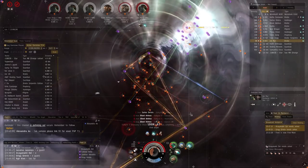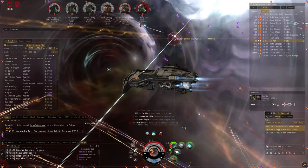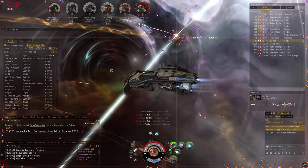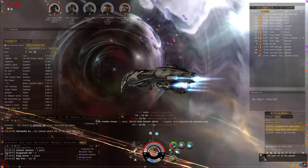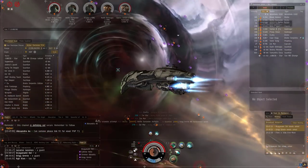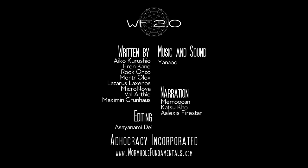Knowing about system effects is essential to your survival in both PvP and PvE. Some tactics work spectacularly well with certain system effects and nowhere else, while your favorite fleet comp might break down if you jump into the wrong hole. Beware of your surroundings, and use the local terrain to your advantage. Thanks for watching this episode of Wormhole Fundamentals — stay tuned for future videos that will give an in-depth look at each aspect of wormhole life.